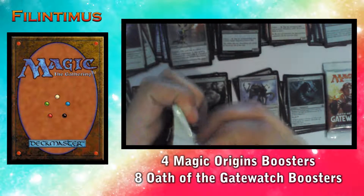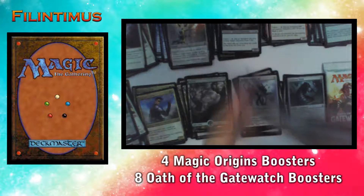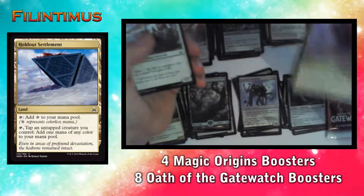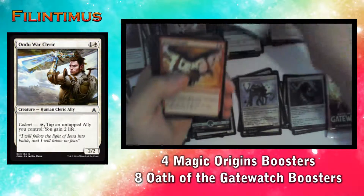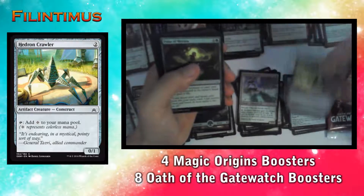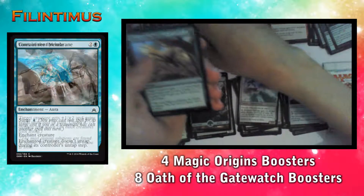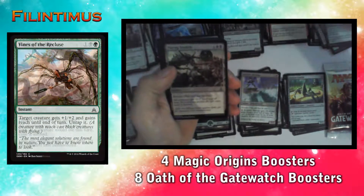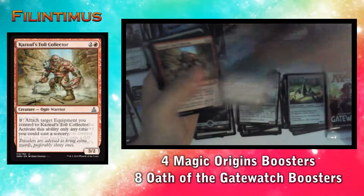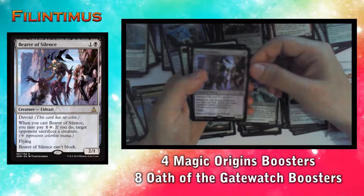We have a Vampire Envoy, a Holdout Settlement, an Underworld Cleric, a Brute Strength, a Kozilek's Shrieker, an Akoum Flameseeker, a Pulse of Murasa, a Slaughter Drone, a Containment Membrane, a Vines of the Recluse, Flame Slash, a Wall of Resurgence, and a Kalitas, Traitor of Ghet — actually it's a Baloth Null. And a Bearer of Silence as the rare.